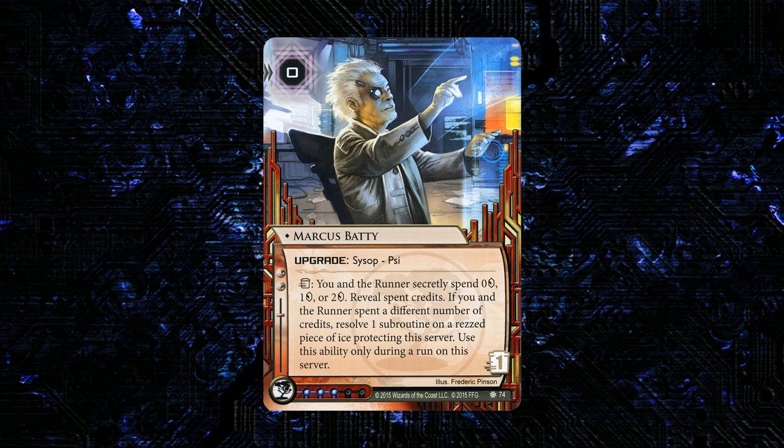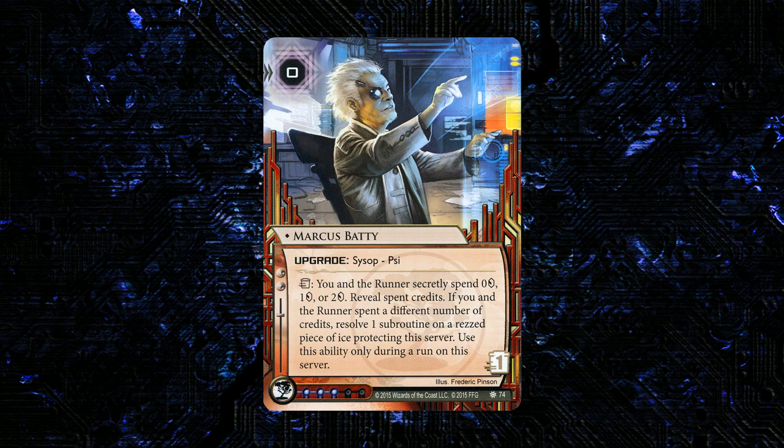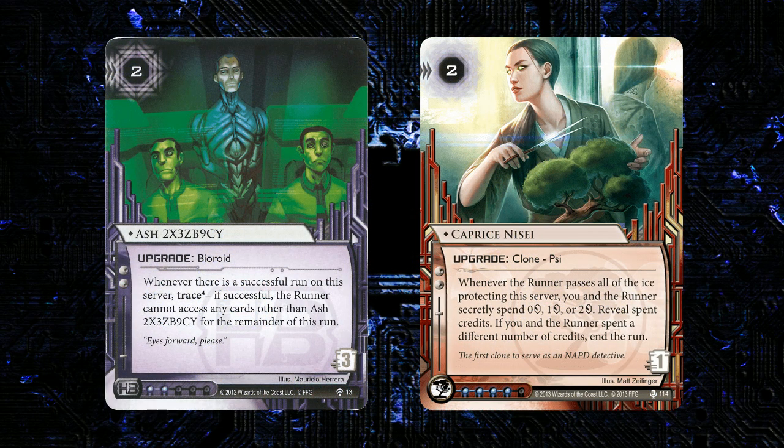I'm going to be trying him in RP because it would be nice to have another way to defend remotes. A lot of Glacier styles are going to want that sort of effect outside of RP. It's also worth including him in a deck that already plays ice with bomb subroutines. HB decks that play Next Gold or things that trash programs would want this just for the strong effect. As excited as I am that there's a new Glacier option, I wish it wasn't really exclusive to Jinteki — it seems like Jinteki's really got the best of it when it comes to Glacier.